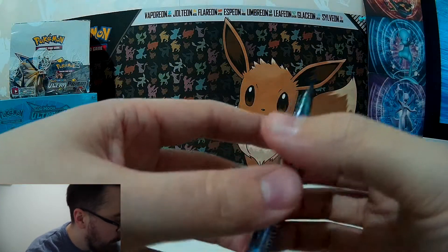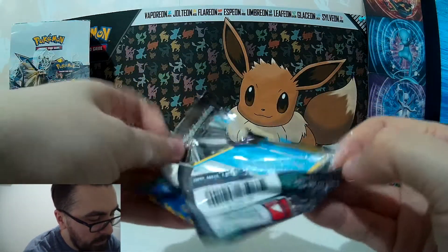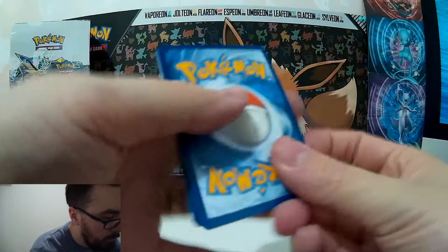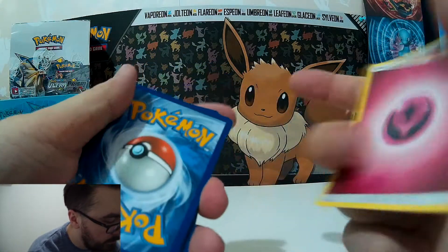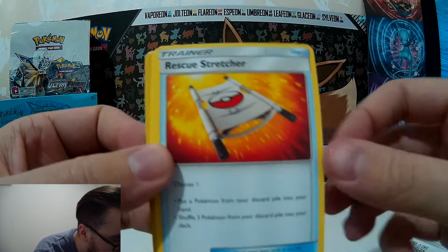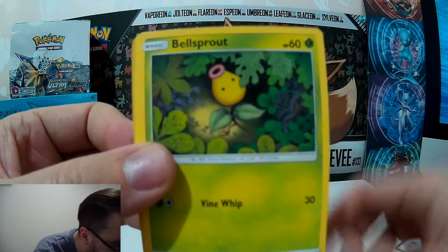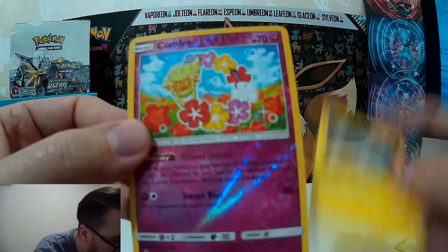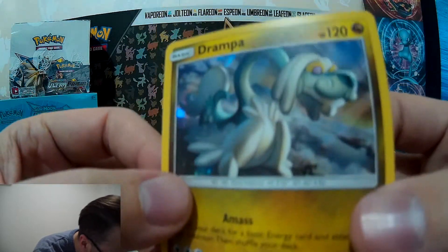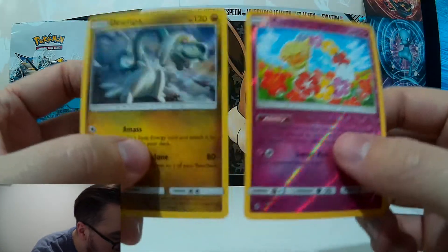I'm just going to open another Guardians Rising pack, just because I want to save that Steam Siege for the end — it's something different. Literally every packet I need to open from the bottom; for some reason they are just impossible to open. Code card. Fairy energy. So we've got Watchog, Rescue Stretcher, Sudowoodo, Alolan Sandshrew, Cottonee, Bellsprout, Gligar, Alolan Geodude. Comfey for the reverse — that's the first one of those I've actually had. And on the end, oh, we've got a Drampa — a nice little holo card at the end there, and again that's another one I don't have. So I'll quite happily stick both of those into my binder and add them to the collection.